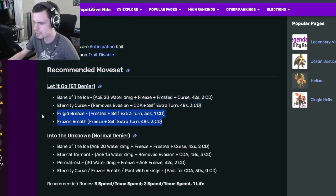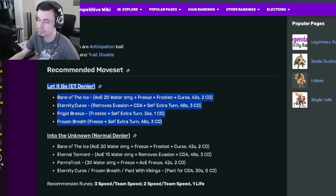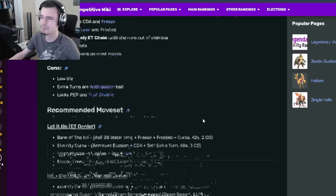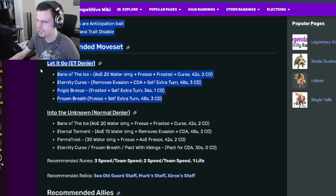I do much prefer the denier moveset. The normal denier one isn't very good, but the extra turn denier moveset is really, really good. Definitely go with the extra turn denier moveset — that is a very good moveset. If you use that, this monster is very good. Both movesets are pretty good, but the extra turn one is just even better.